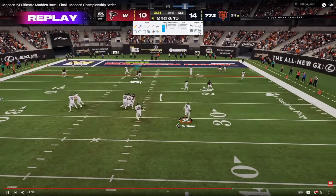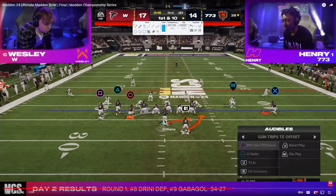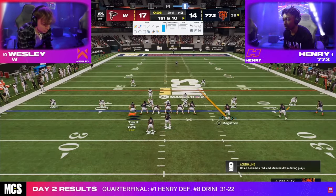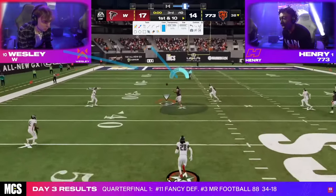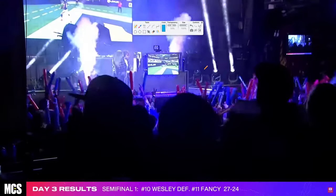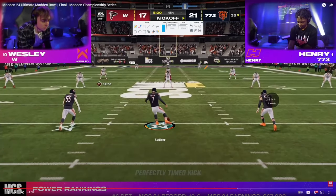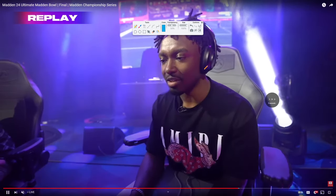Henry ends up hitting Wesley with the play that Wesley ran against him — this is X under, I believe. He's got this crosser and a little motion streak that pulls the half. That's a really nice pass — he's out of there for seven. You could not ask for more from Henry on that. Because now Wesley cannot clock him out of the game. So Wesley is going to have to go down and score. Henry's in a pretty advantageous spot — you just have to make this drive take a little bit of time and you'll be in a position to either go down and tie with a field goal or go down and score.